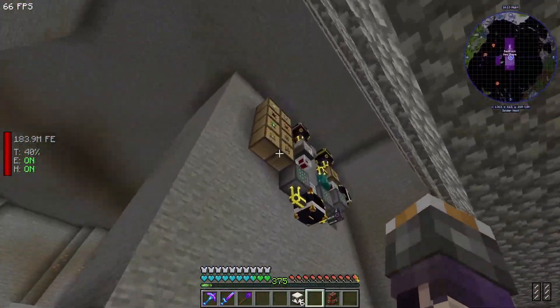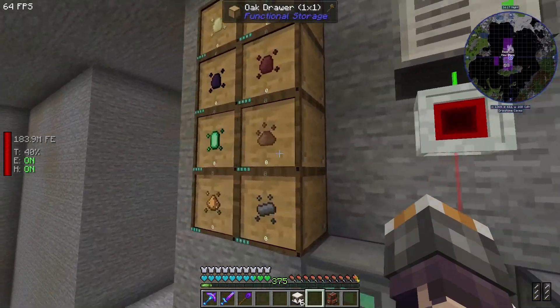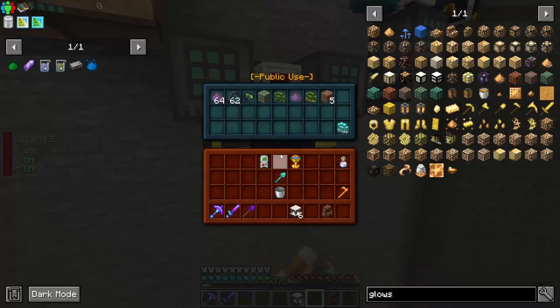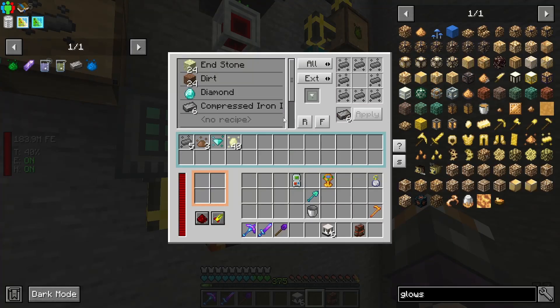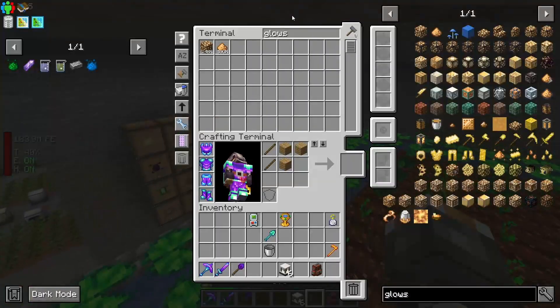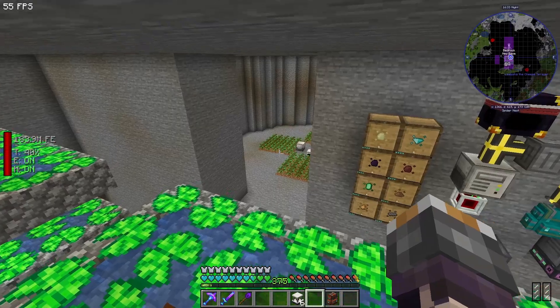Over here is our crafting station for all of these materials. They go into this chest, into a specific storage drawer, and then pulled out using these laser nodes. Everything is crafted inside of these crafters, and it's working pretty well. We've got a pretty decent amount of Insanium as well that's been processing.